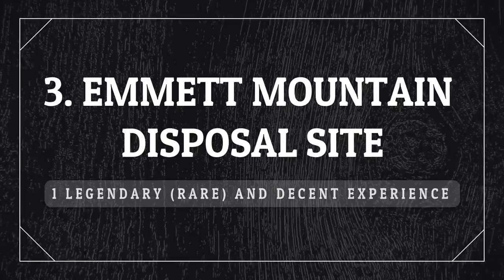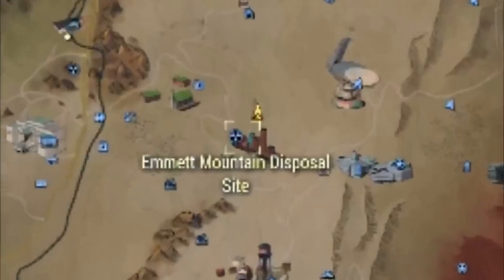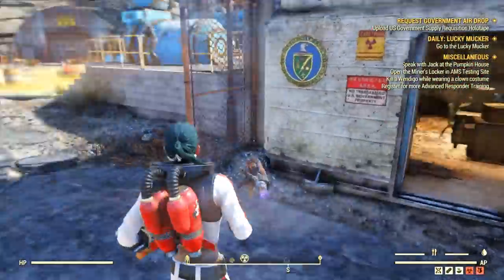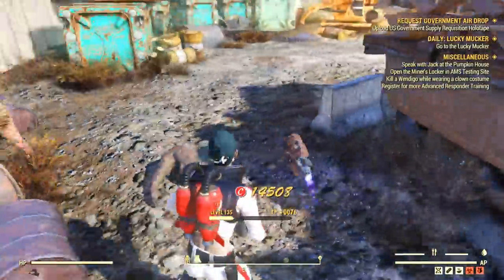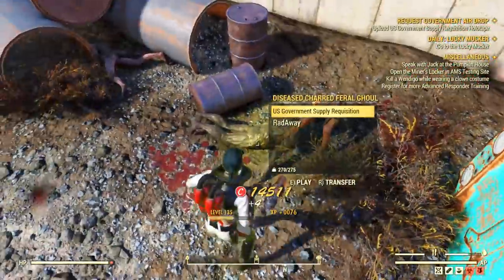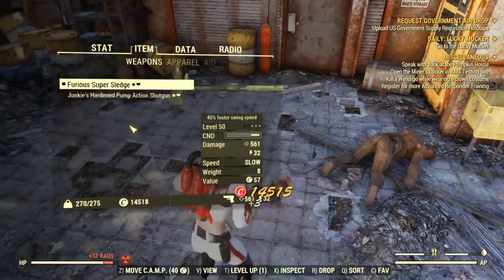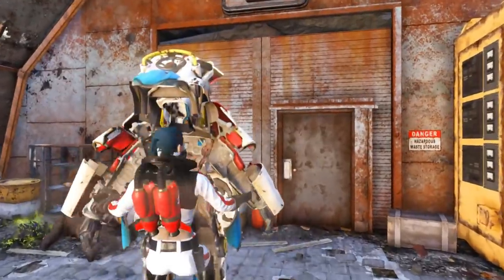The third location is the Emmet Mountain Disposal Site, right nearby. You can find a decent amount of enemies here — either ghouls or mine rats. They are quite high level and drop caps and useful items, so it's a nice way to get experience outside. If you go inside, there are a few more to kill, plus a high-level deathclaw that can sometimes be legendary. However, after patch 6, it has become much more rare for him to be legendary.